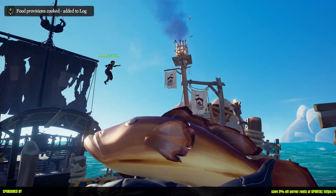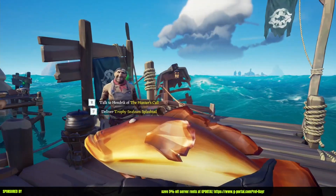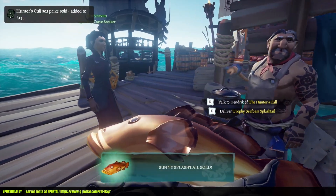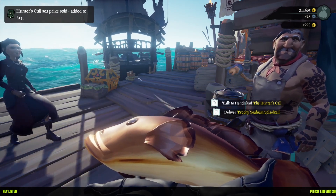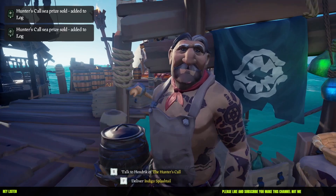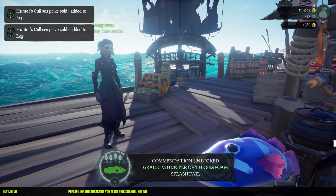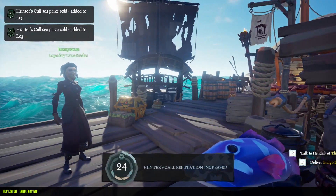To sell your fish, head to any of the outposts on the map - they are scattered everywhere. Head over to the Hunter's Call vendor and click deliver. Bonnie sold hers first and got 225 gold. Then we sold the bigger trophy fish and got 565 gold, and we also got a commendation for that.